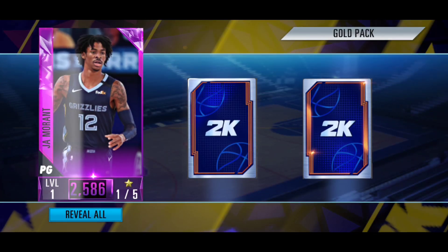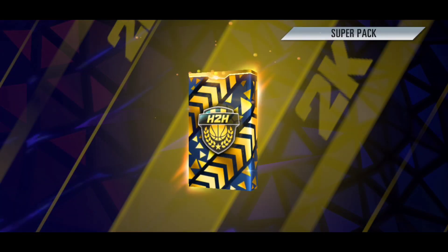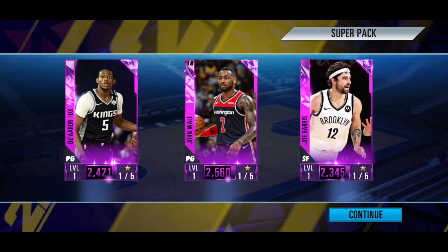This one we're getting one player which is going to be an amethyst Ja Morant as well as an elite gear key, which isn't that bad. This super pack is about to be worse than both of them - we're getting all players actually, but all amethyst cards from a super pack that took 24 hours. I will be back with some more head-to-head packs.